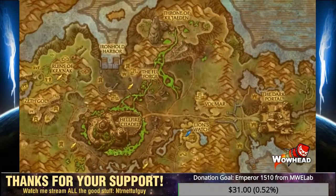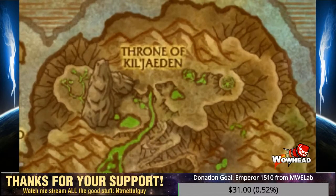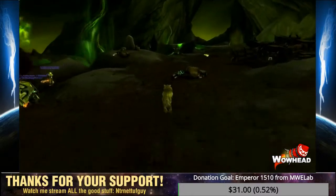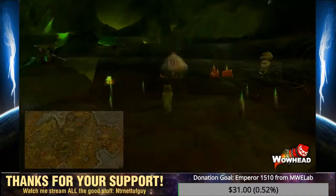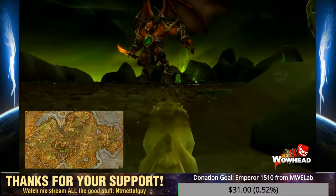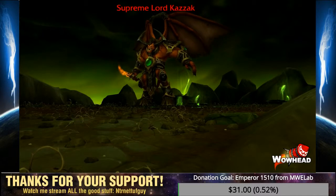Last but certainly not least, the Throne of Kil'jaeden is a fel-decayed mountain with tons of level 100 elites. Here you can find the fel-tainted Apexis formation containing around 500 Apexis Crystals. It's also home to the Legendary Battle Pet the Dark Gazer and the new 6.2 world boss Supreme Lord Kra'zik, who drops at least 10 Fel Blight and sometimes 695 epics.